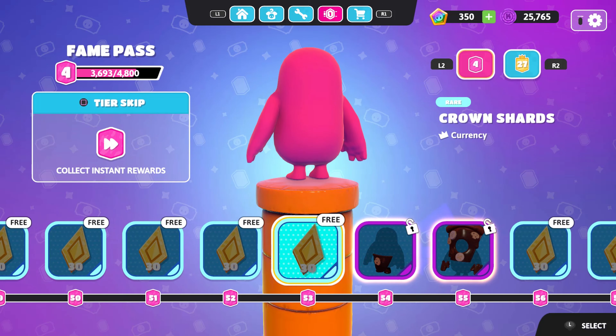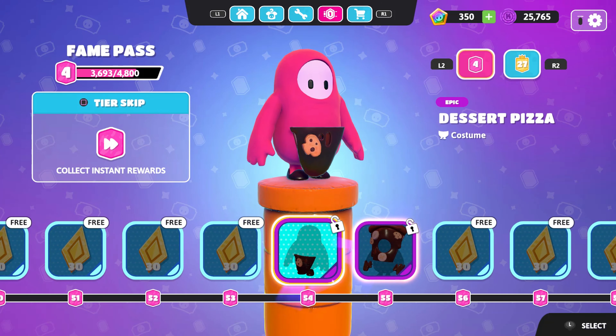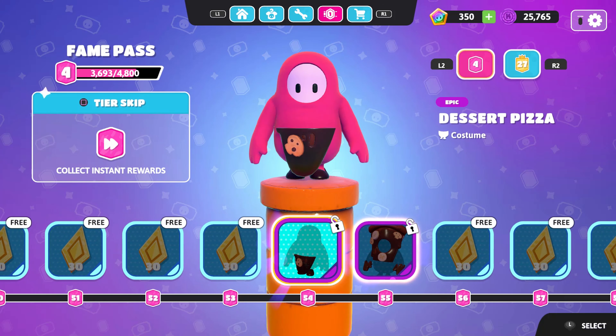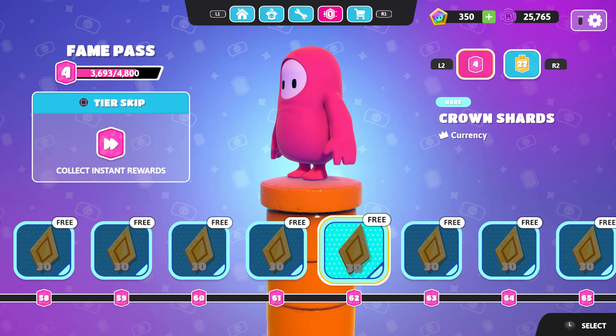As always, there are some Crown Shards and these are obviously free, so if you get to this rank you can get so many. Then we have Dessert Pizza — I guess it's like chocolate and cookies. It's actually kind of nice but I don't really like the skin itself. It is a cool variation though.